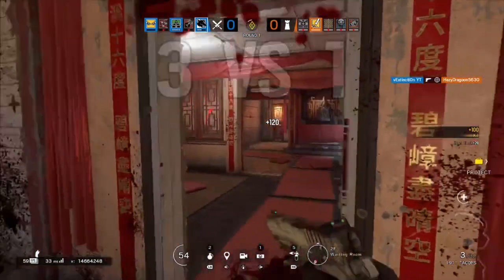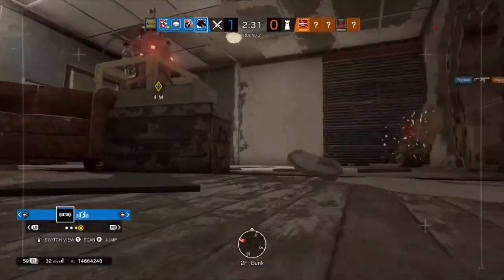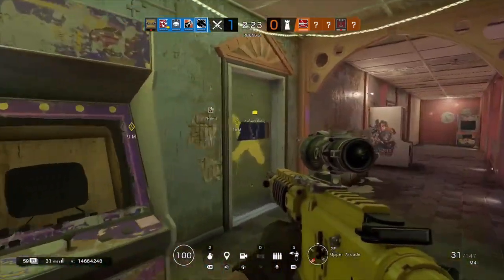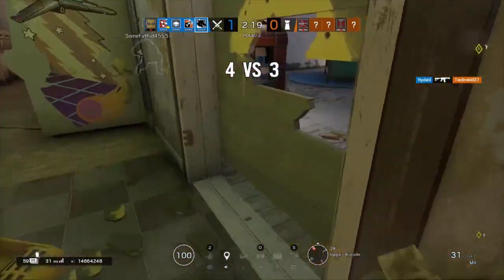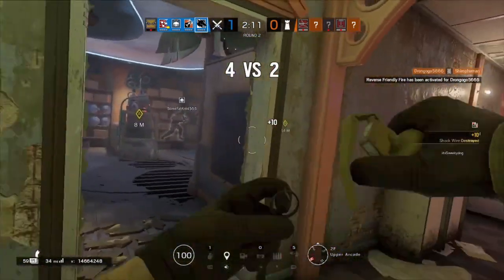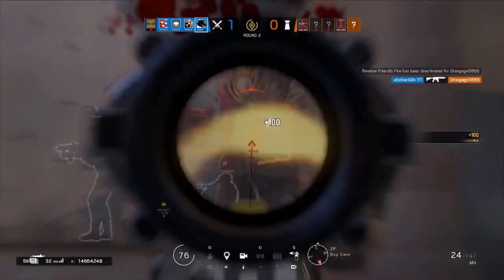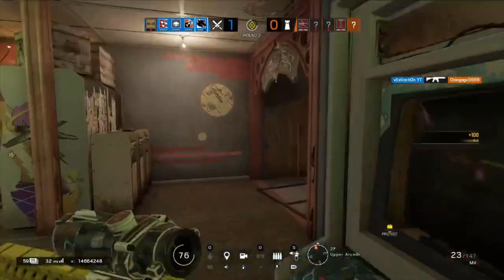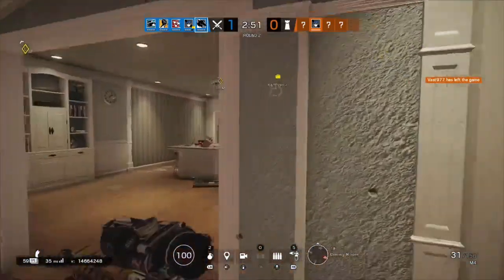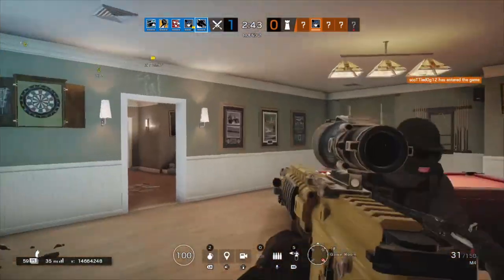You can still use the torch for small breach holes, but one thing to avoid: putting just one small hole in a wall and peeking through it is essentially a death sentence — it exposes your head or body, giving the defender an easy line of sight. Instead, try to open a solid line and move around so you're not stationary. If you utilize the torch for hard breaching, that is 100% the main reason to pick Maverick. Paired with his M4, he's a great all-around operator, though he sits firmly on the support side.